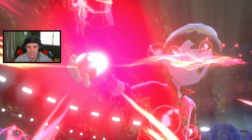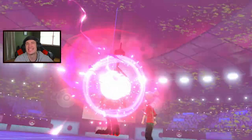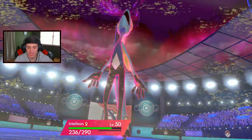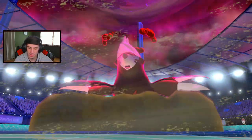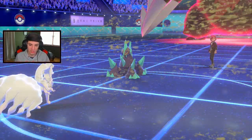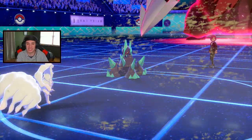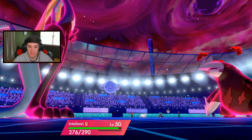Excadrill has Sand Rush so its speed doubles in sandstorm, but once I change the weather out we should be chilling. Rock Slide comes out - totally fine, it hits Ninetales but that's the Focus Sash. We drop the Max Hailstorm and change the weather, slide over on Gigalith for some damage. Then set up Aurora Veil next turn - that's just what I wanted!